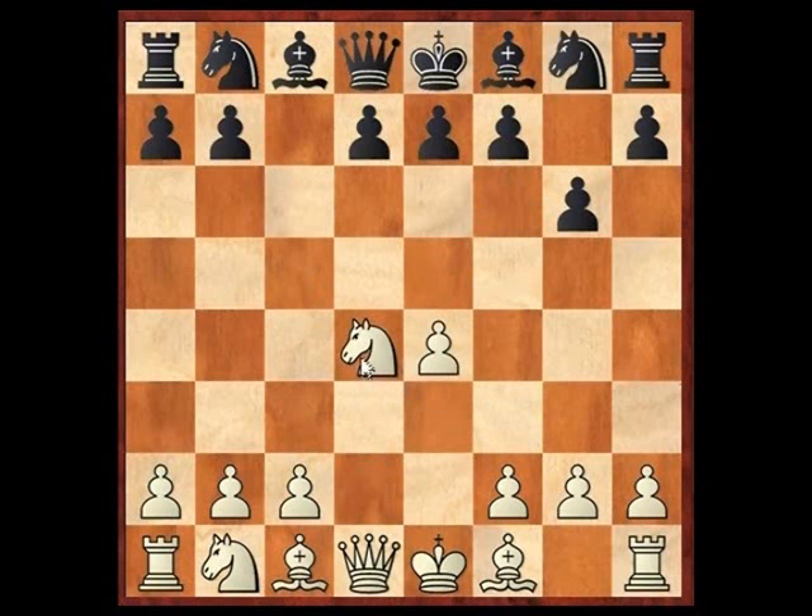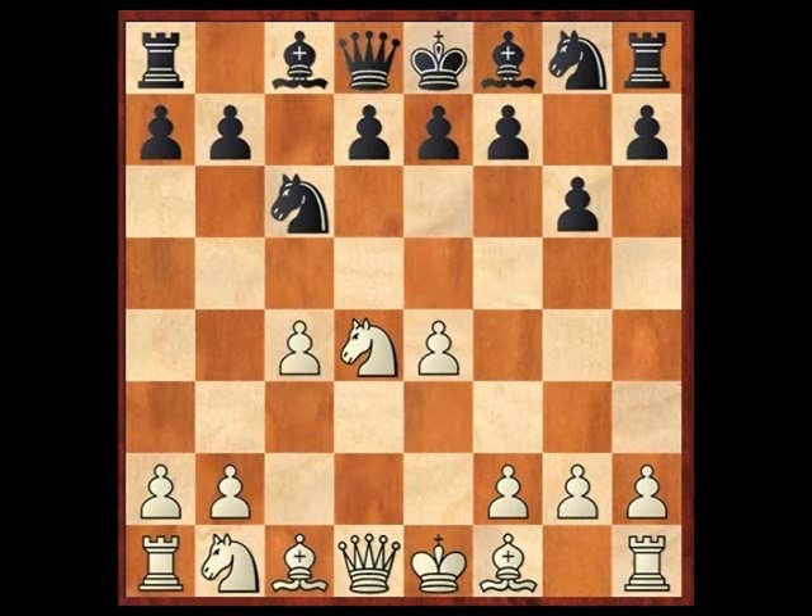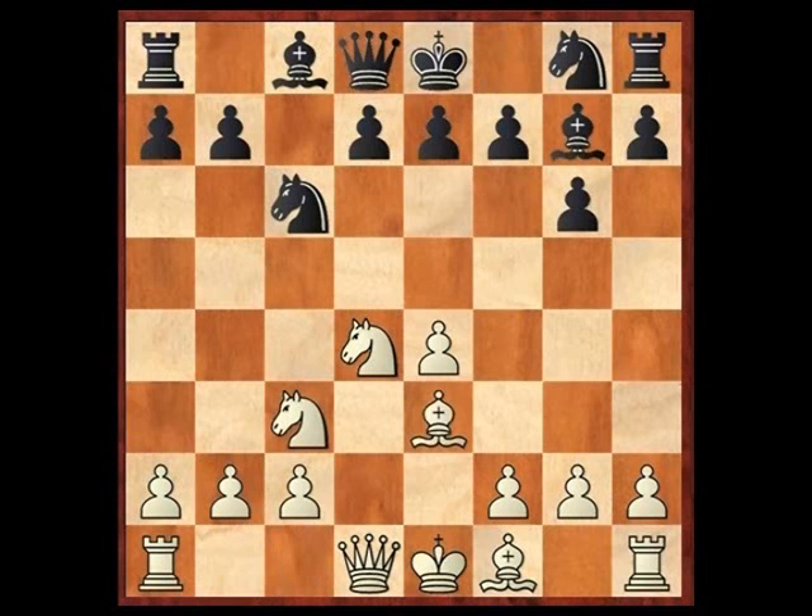After knight d4, this leads towards situations where white could play c4, for example, and then you go into Marozzi. Or knight c3, and then bishop e3. This looks very much like the lines we covered before — and that's correct.